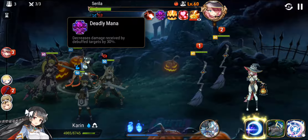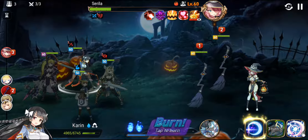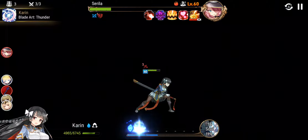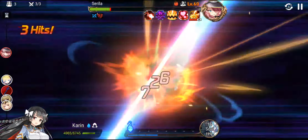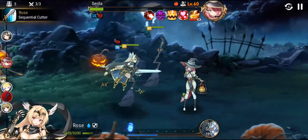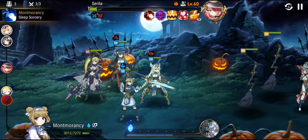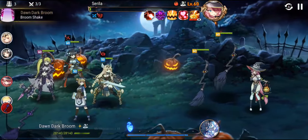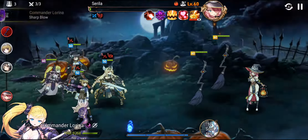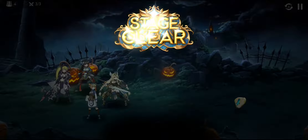Let's see her other skills. She has a skill that decreases damage received by debuff targets. I think we can go for a kill here — she does have the defense break. She got the debuff, Karin has the debuff — no wonder. It doesn't matter, it's a win. And there you have it, cleared.